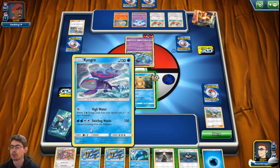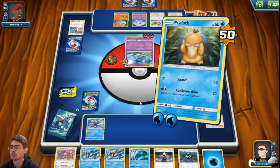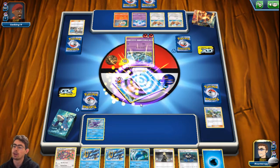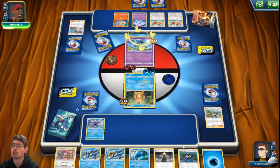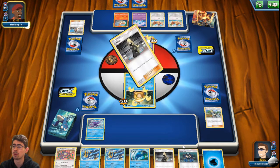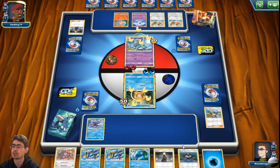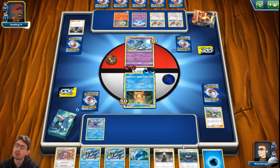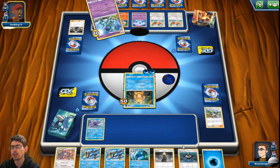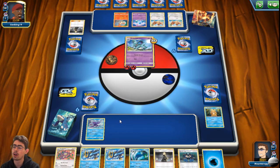Kyogre is coming in next turn — he won't be able to get Swirling Waves off immediately. I want to keep the energy for a switch, so let's go for the Confusion Wave and see what happens. Hopefully I get lucky and my opponent's Pokemon hits itself. They broke through the confusion — oh well, it happens.